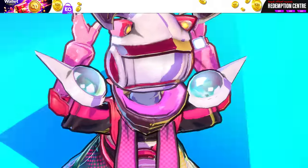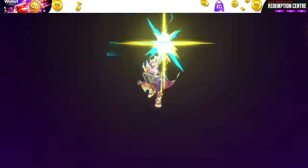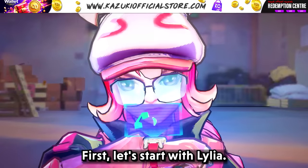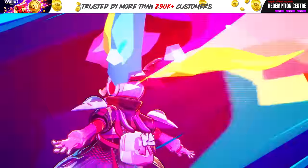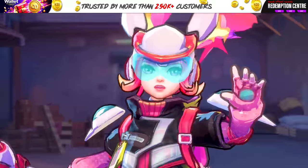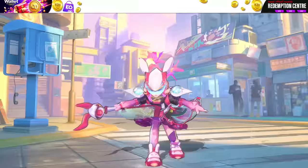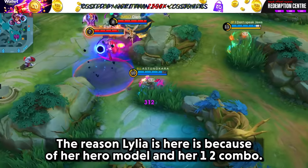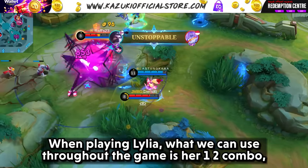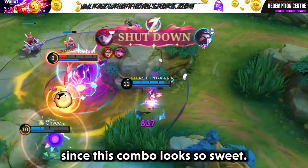Neo Beast skin, Cyril. First, let's start with Lillia. The reason Lillia is here is because of her hero model and her 1-2 combo. When playing Lillia, what we can use throughout the game is her 1-2 combo. Since this combo looks so sweet.